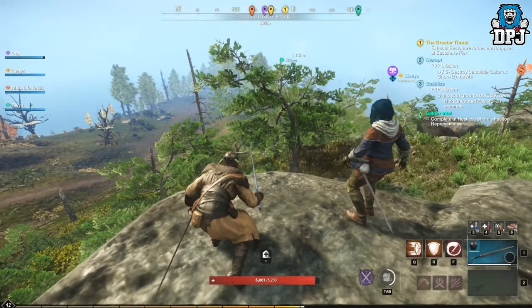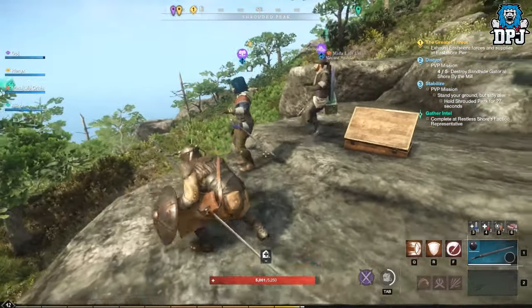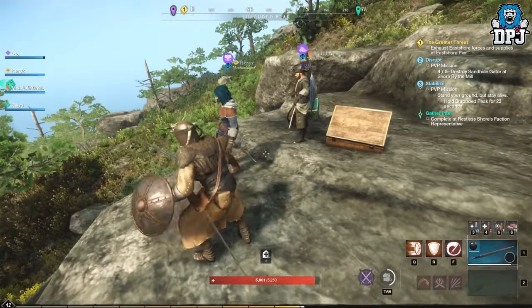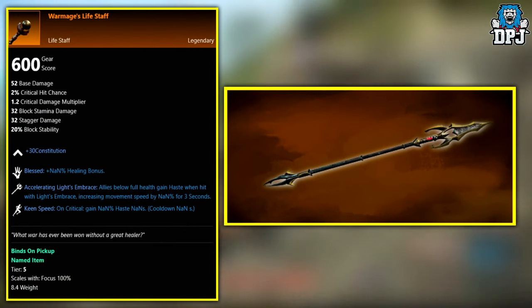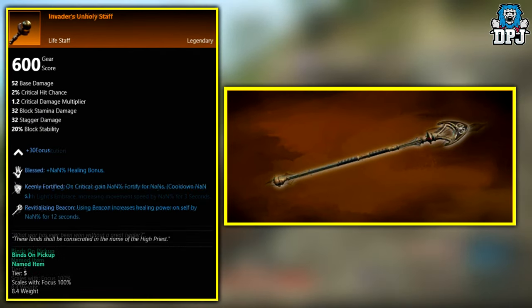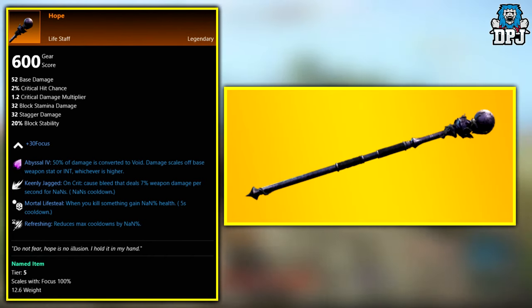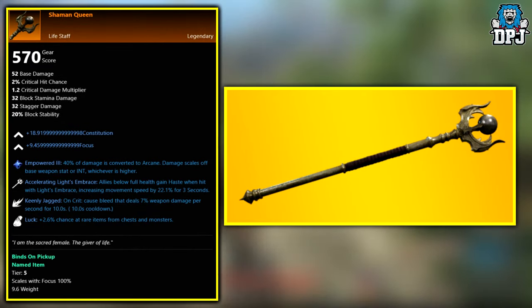The following four are unknown drops, meaning we don't know how these are obtained as of right now. If you have any clue on any of these and how they are obtained, let me know and I'll update the video description. Those are the War Mage's Life Staff, the Invader's Unholy Staff, The Hope, and the Shaman Queen.